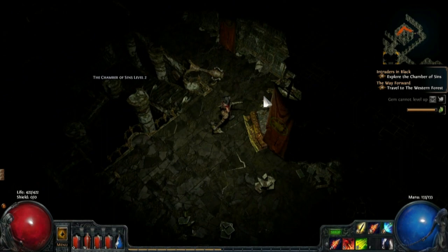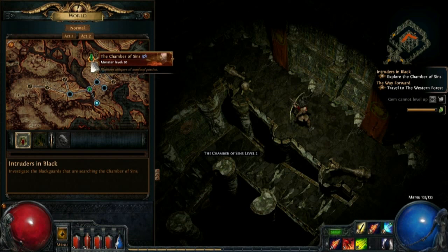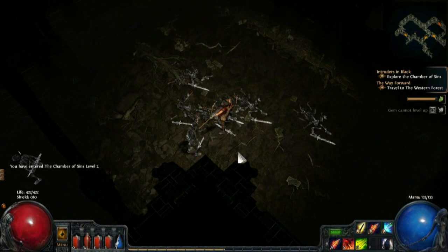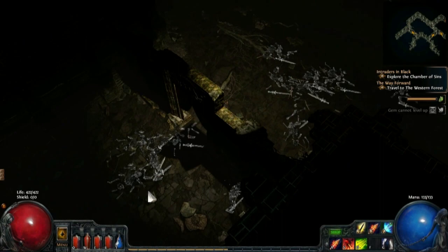The Chamber of Sins Level 2 — there's no marker here, just the chamber of sins, so let's head on down. Lightning skeletons with lightning damage, but thankfully they're just melee — the ranged ones are always a problem.